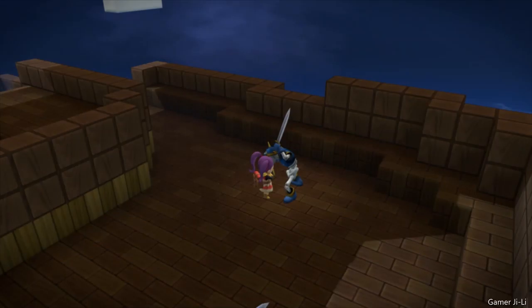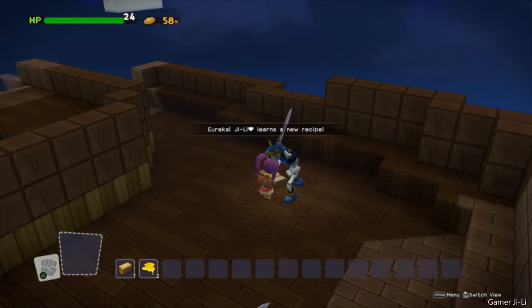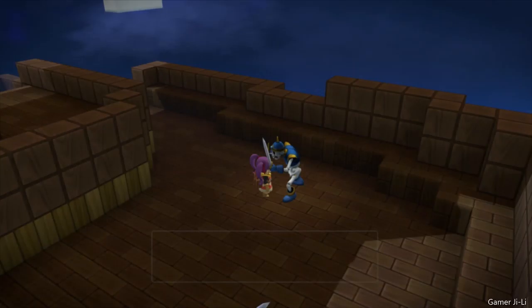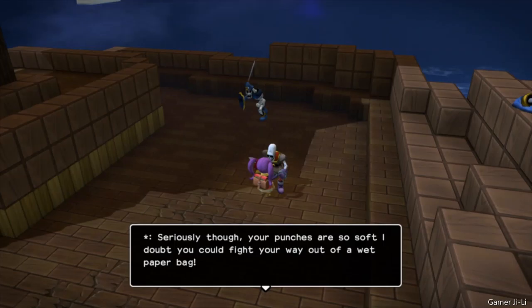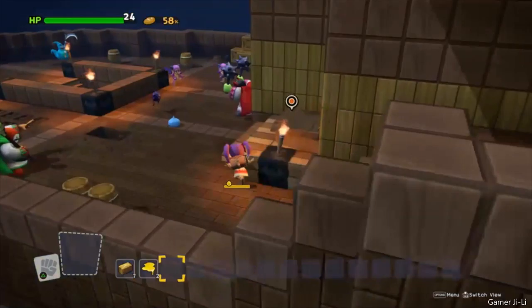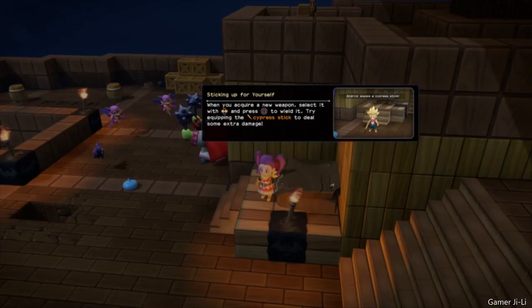She got a book! What's that book you got there? Recipes? Eureka — new recipe! Cypress stick! You just worked out how to make a cypress stick. Are you telling me that builders can invent things as well as make them? Well, don't just stand around looking gormless — put your money where your mouth is. Make this cypress stick then. You know where the workstation is, right? And once you've made it, don't forget to equip it — weapons are no use otherwise. I got a stick! Alright, cool. Cypress stick in hand — now you really look the part.